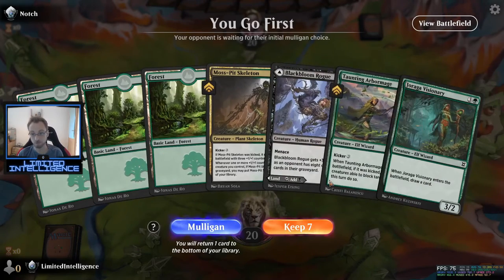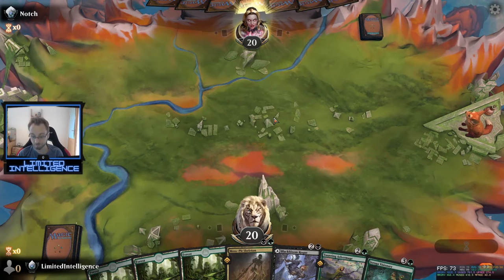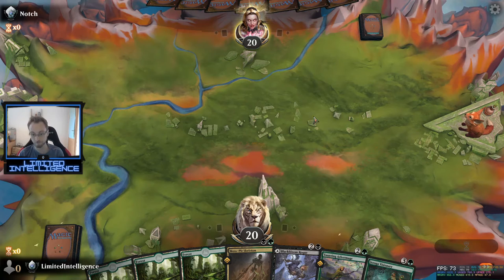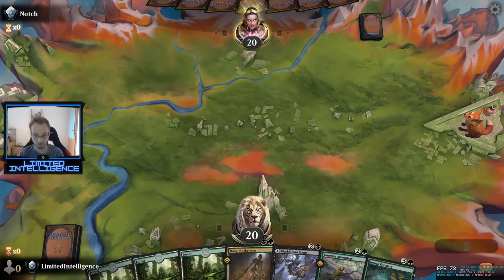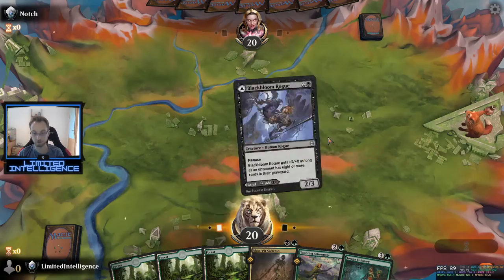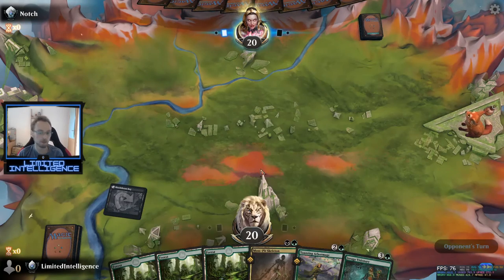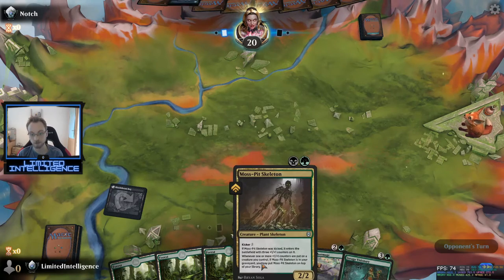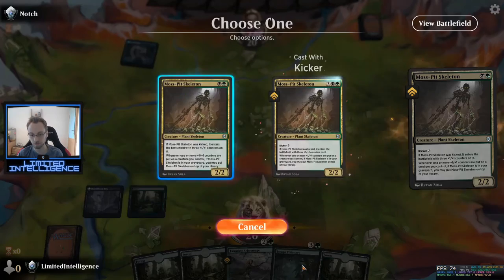Okay, definitely keeping this hand. This is one of the few times I've actually played the Black Bloom Rogue as a land — as much as I hate it, it's just because it's my only black source and I really want to start curving out as soon as possible. Get my Mosspit Skeleton down. I really like that this creature can come back so many times. Now I probably will not play the Arbor Mage unkicked here because I don't think it gains me much on board.